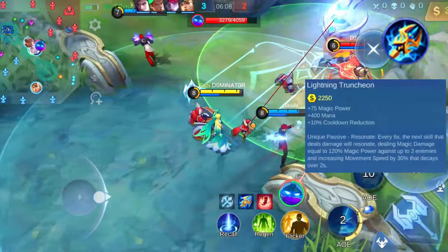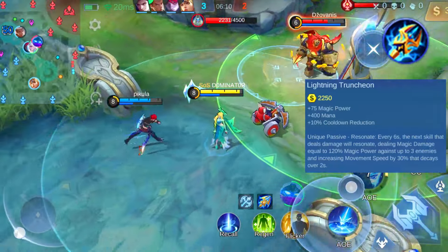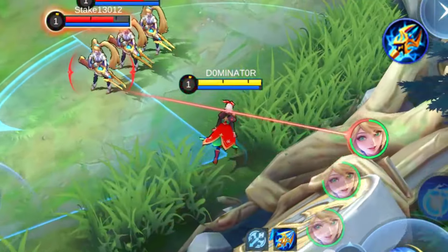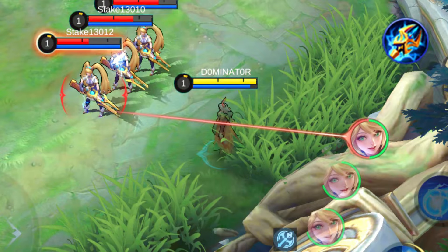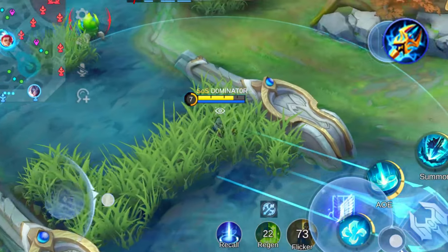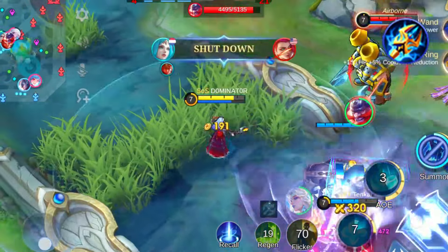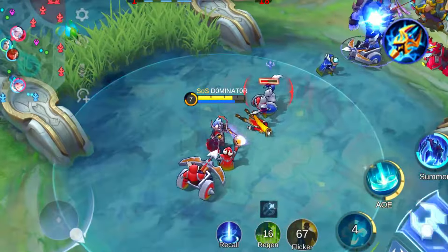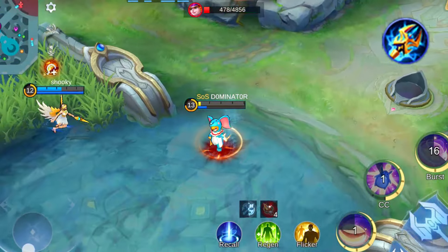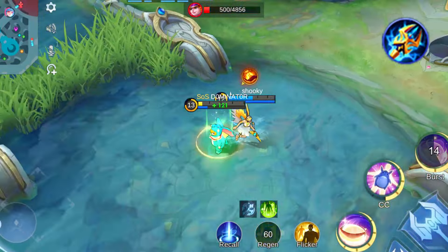Now let's explore the Lightning Truncheon — another offensive gem in your arsenal. Every 6 seconds it adds an additional magic damage effect when casting a damage skill. The extra damage is calculated at 120% of your magic power and hits up to 3 enemies. Activating this effect also grants a 30% boost in movement speed. The Lightning Truncheon finds its home with heroes boasting substantial magic power, capable of delivering high damage with long-range attacks. Consider integrating it into builds for heroes like Vale, Vexana, Odette and Eudora.